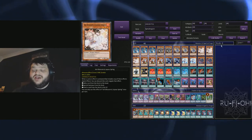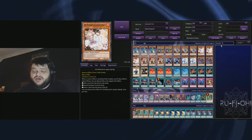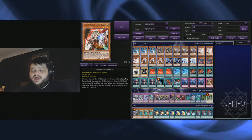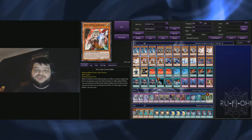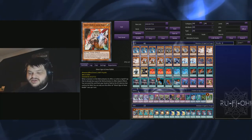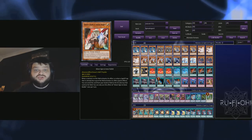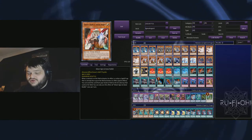We're playing triple copies of Ash Blossom — it's the most diverse hand trap in the game and auto-wins against rogue decks for the most part. We've got triple copies of Ghost Ogre as well. It blows out games that it shouldn't and can stop combos. It's just really strong at the moment. Something like Droll could be a consideration for the sideboard, but that's a whole other story.